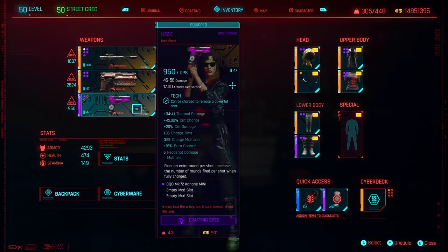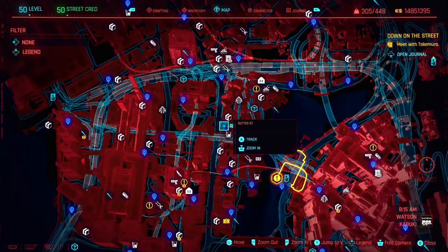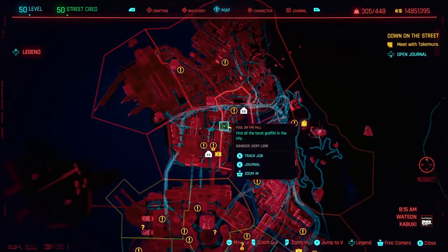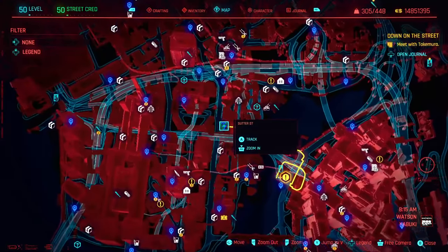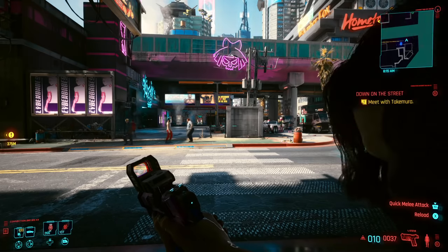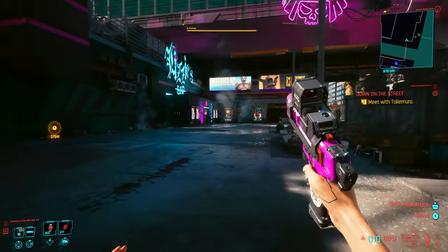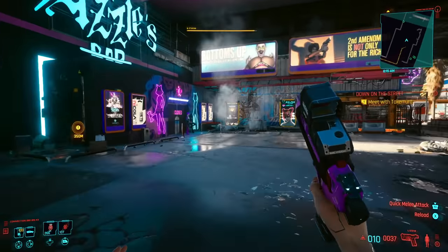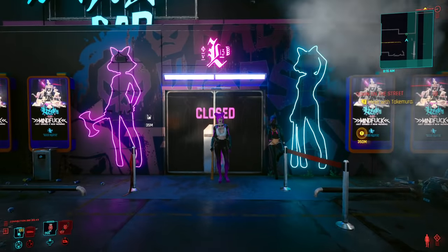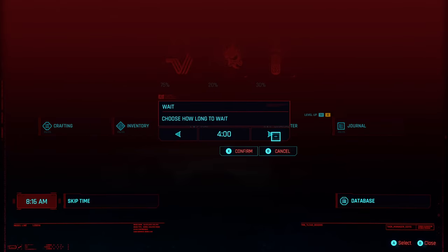You can get this weapon very easily at the beginning of the game from Lizzie's Bar. If you don't know how to get to Lizzie's Bar, it is inside of Watson. If you zoom in and go to Sutter Street, you'll actually be able to access this bar. When you first get back into the game after Act 1, you're going to need to go here to talk to Judy, so you can pick it up during that time. The bar is going to be closed, so you do need to wait — it doesn't open until after 6 p.m.